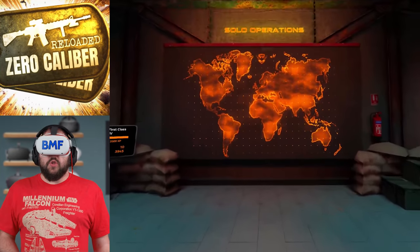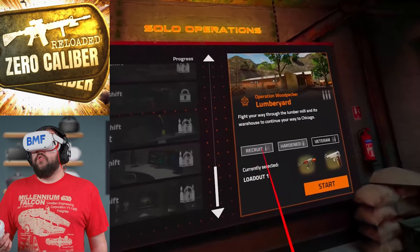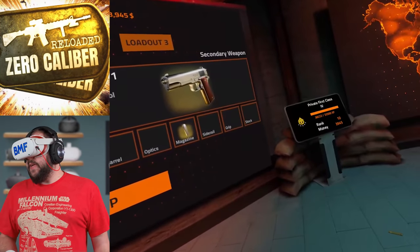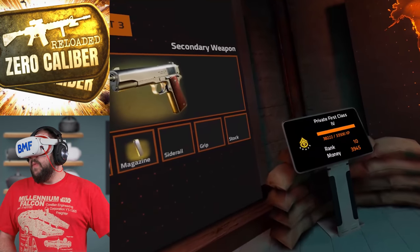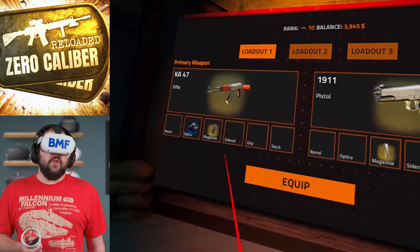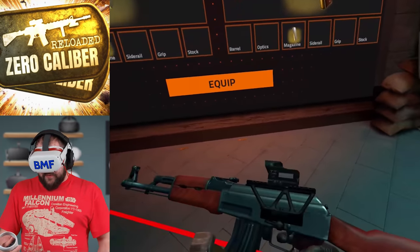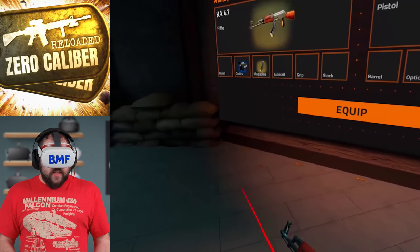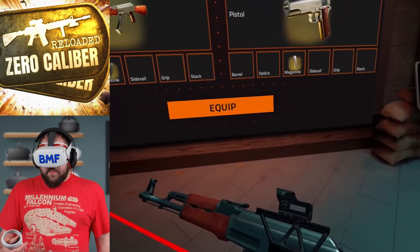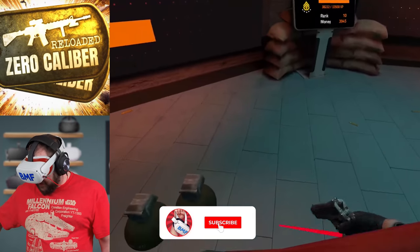There are several missions and you can choose your loadout and difficulty level for each one. There is a ton of customization — this is your ranking, how much money you have, and your XP level. There is a massive amount of customization you can do to these weapons, and the fun thing is you can actually customize them in real time. Right now I've got an AK-47 attached to my chest and an M1911 attached to my side.